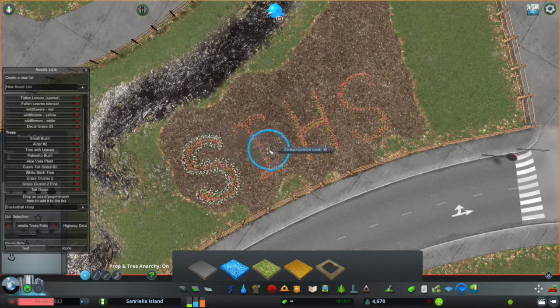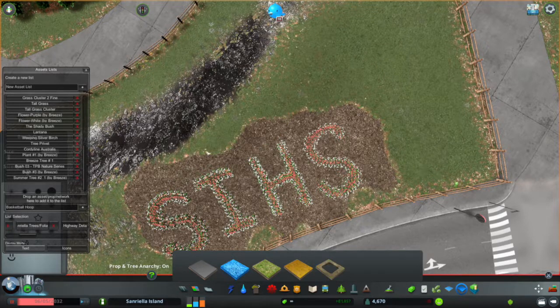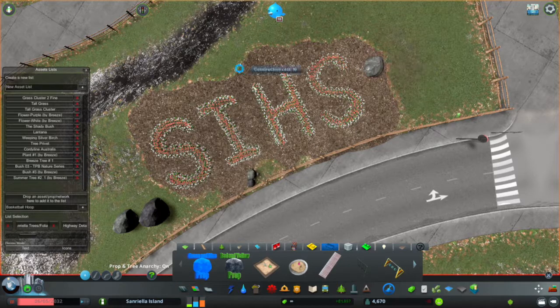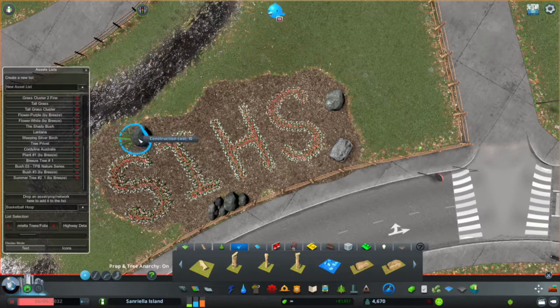Outlining the letters with white flowers makes them pop so they become the dominant feature of the garden. As soon as you put the white around them, the whole thing sticks out more. It's a pretty common technique in graphic design — I don't know much about that field, but one thing I know is that outlining is a way to make important text stand out. From here, it's going to be filling in around that with a lot of foliage and plants and rocks that make it feel like a garden that high school kids could have gone in and planted.